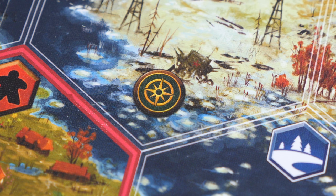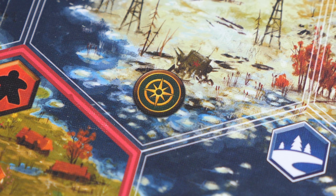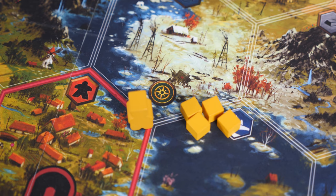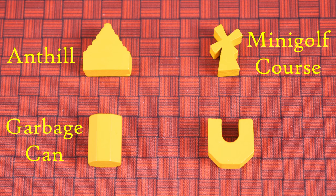There are also target spaces across the board, which allow you to perform an extremely powerful action once per game. If any of your poachers are on one of these spaces, you may spend four action cubes, trade in your target token, and then play either your ant hill, garbage can, mini golf course, or magnet.